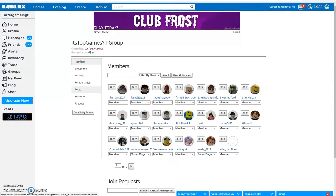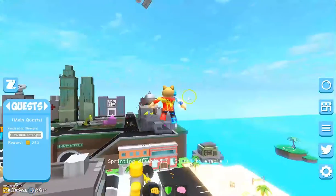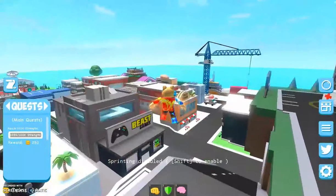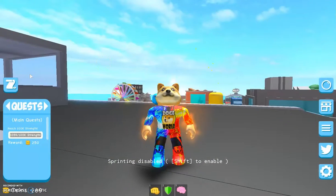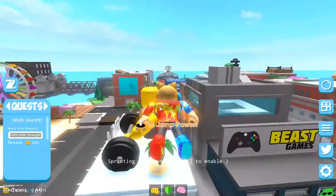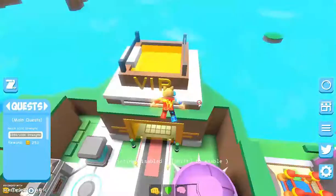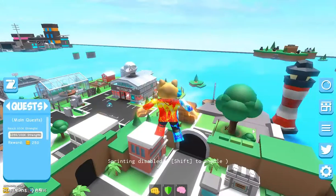Let's get into the game. All you need to do to perform this glitch is be able to fly — you get the ability to fly by doing quests in this game. I'll be showing you how to glitch into VIP, and it is actually possible. Before I show you how, don't forget to subscribe to the channel.